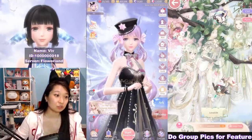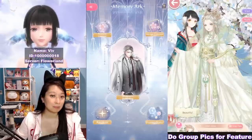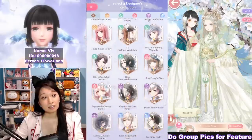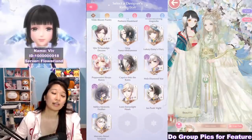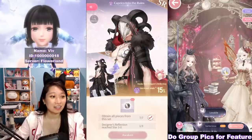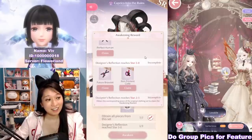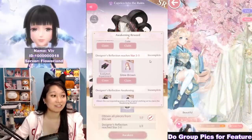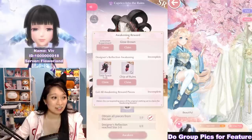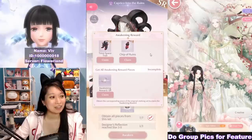Suits can be recolored through the arc over here and then through the awakening button at the bottom left. Here are all of the designers with suits that I can recolor, and today I want to work on Caprico Into the Ruin. If you click on this little present box, these are the items that you can recolor. This is the chapter 5 suit and originally it's like a purple ruin suit, and if you recolor it, it's going to be red.